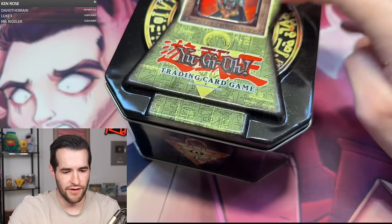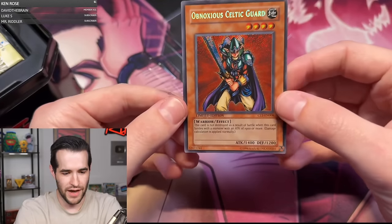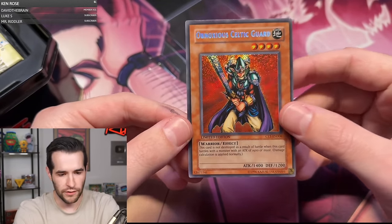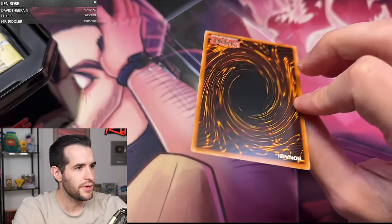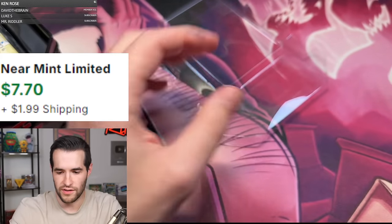Let's open this thing up! We have a really sweet tin right here — old school. Let's check out this promo. What do you guys think about the promo? Is it going to be nice? Obnoxious Celtic Guardian. A little bit off-center, it looks like. The card itself looks pretty good — a little bit of scuffing, not too bad. We'll take that. Not a terrible start to the tin opening. Centered would be a little better, but pretty great condition overall — no dings that I see.